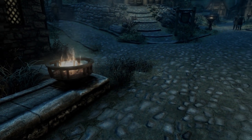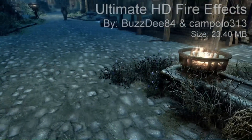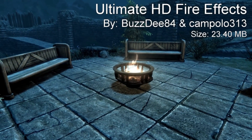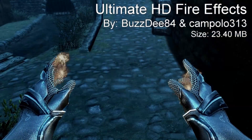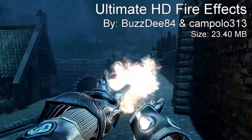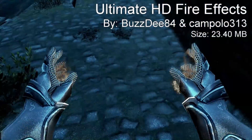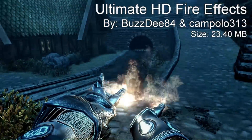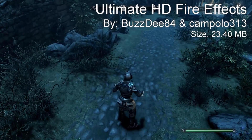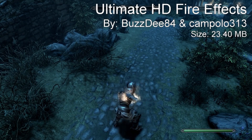Coming in at our number 3 spot, we have the Ultimate HD Fire Effects mod. I actually covered a fire mod in a previous episode that did something similar, but this one is ultimate HD and covers pretty much everything fire-related in the game. The other mod just fixed fireplaces and the flame spell, but this one fixes flame atronachs, flame familiars,